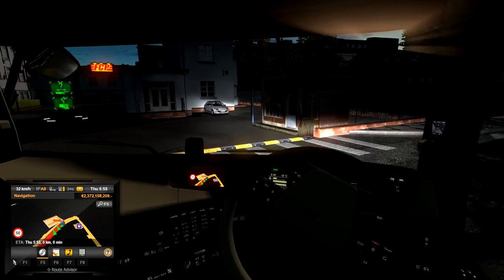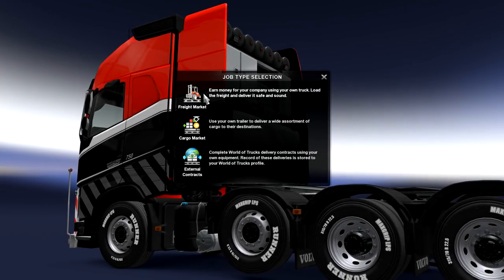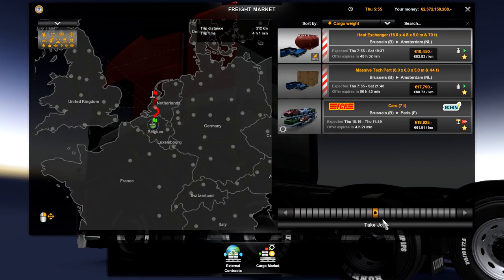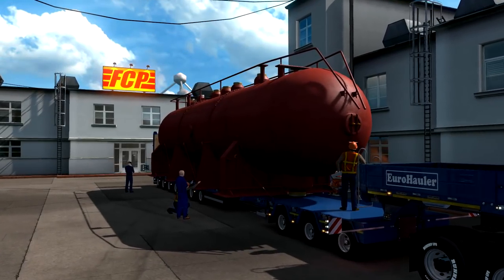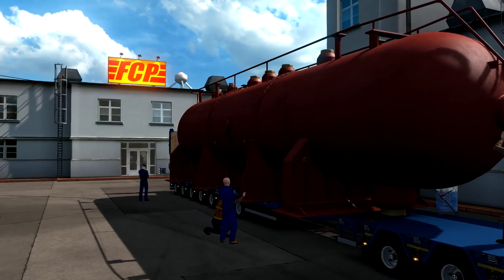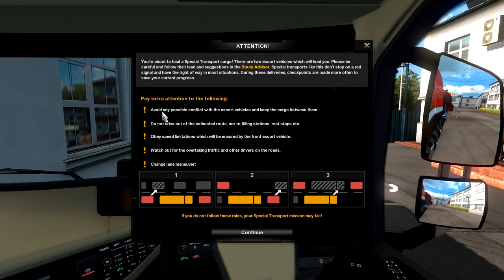We're pulling in to get our trailer. Freight market — grabbing the heat exchanger. Taking the job — this is going to be absolutely ginormous. There she is getting loaded. Look at all these people — that is really, really big. The instructions say: avoid conflict with escort vehicles, keep the cargo between them, do not drive out of the estimated route or stop at filling stations. We should be full on fuel before we go.